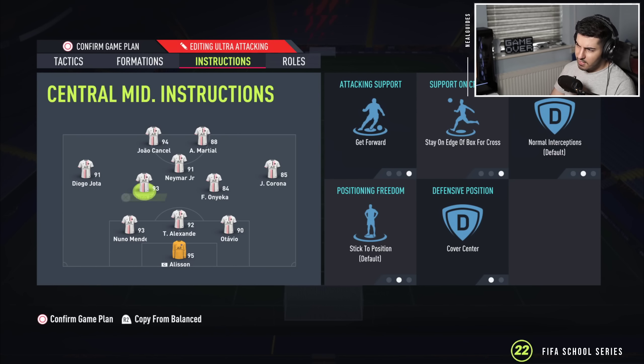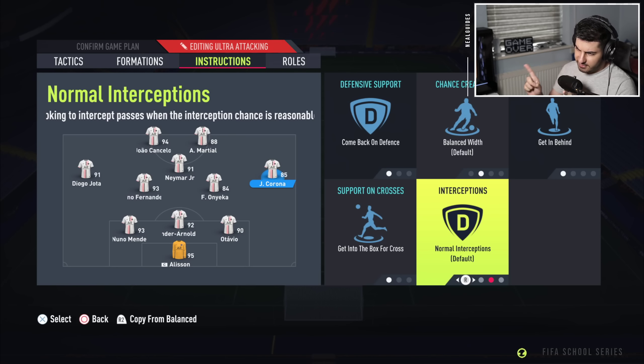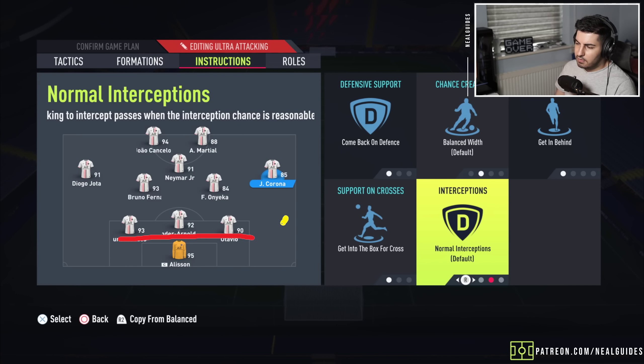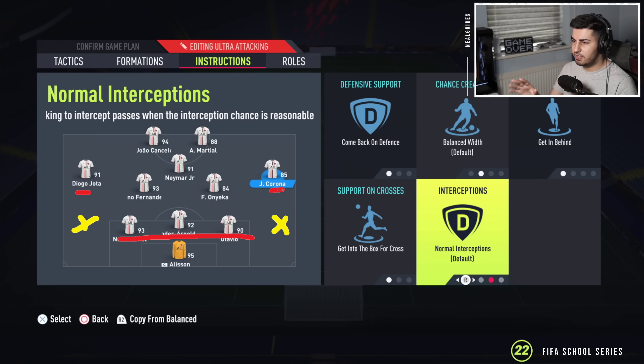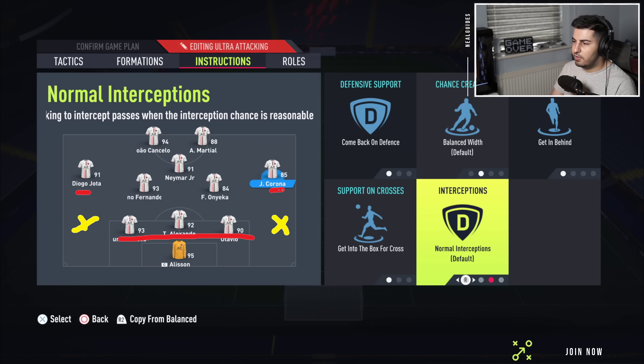Left mid and right mid: come back on defense, get in behind, get into box for cross — no aggressive interceptions here. This is important: when pressing with this formation, if you lose the ball you'll struggle with a three versus three at the back, so don't use aggressive interceptions with these guys even though it seems logical — you've got constant pressure anyway. If you struggle with this on constant pressure, just go to a 4-4-2. Try it for two or three games before deciding it's not for your play style, because it might just be that your opponent is better. This is personal preference — it could take a rank two player to rank one.